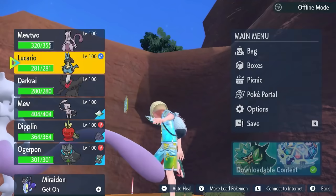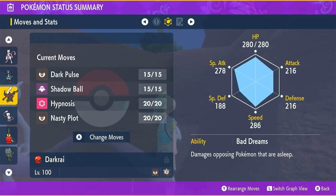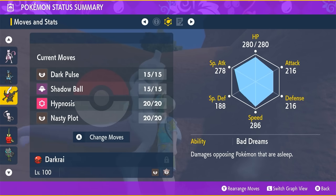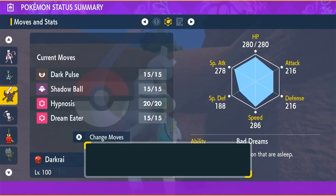Alright, so now that we're in-game, you guys can take a look at this Darkrai. Here it is — I already got my hands on it. It is a Dark-type Terra type, as expected. It's level 50 when you get it, and it's got Dark Pulse, Shadow Ball, Dream Eater, and Hypnosis. It comes in a Cherish Ball and has the ability Bad Dreams — damage to opposing Pokemon that are asleep. You definitely want to run Dream Eater and Hypnosis because it's going to make it really strong, and it's definitely useful for the Indigo Disc.